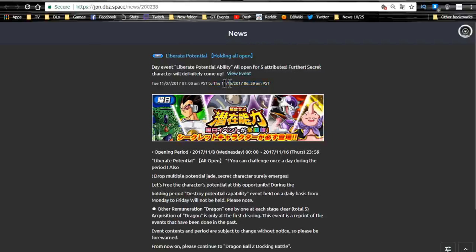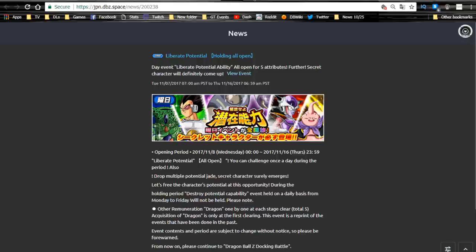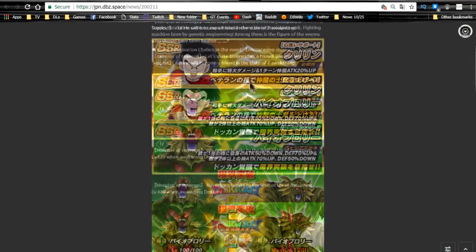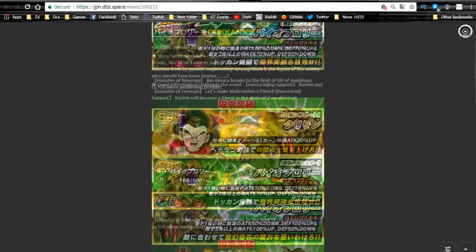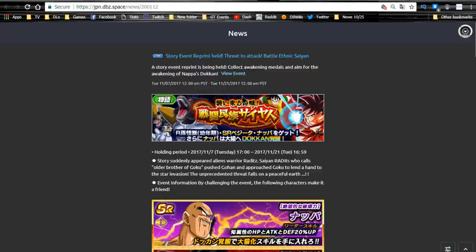JP: Potential Orb Events are open daily until 11/16/2017 — that's where you go to get orbs to increase your characters' stats through the dupe system. You get some mission rewards by completing them — up to about 20 times — and you can earn dragon stones and an Elder Kai or something similar. The Bio Broly event is also available until 11/21 on JP — we already went over that on the global side, everything's the same.